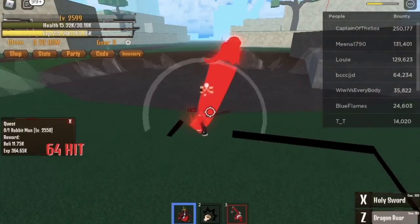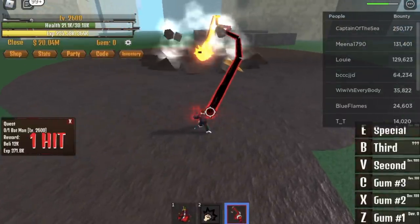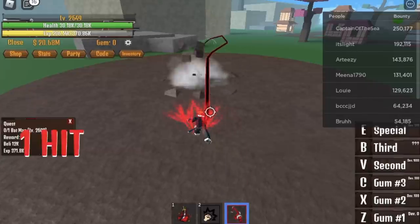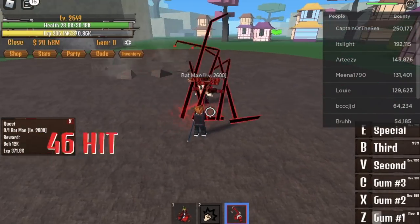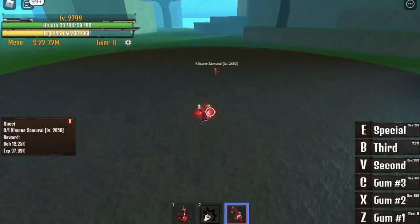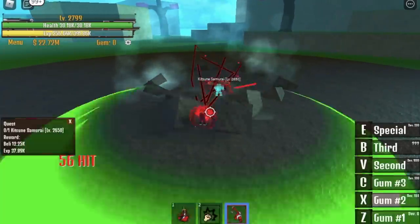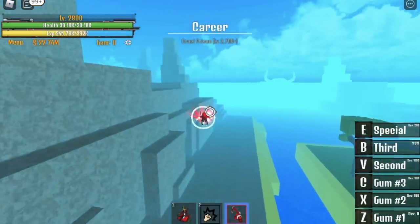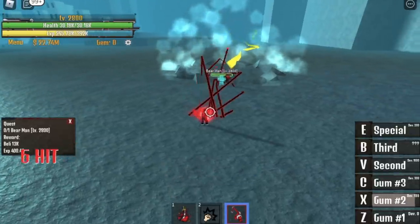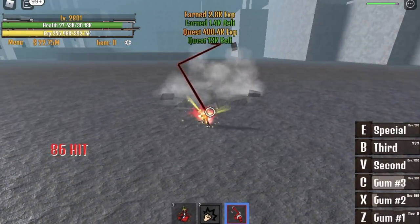By the way, I got the Saber. At 2,600, you can now start defeating the Batman mob. It's kind of easy — second skill and first skill. There are lots of players in this area because it's near the save point. After reaching 2,650, you can now start defeating the Kitsune Samurai. Second and third skill is enough. After reaching 2,800, Corsair — the Bear Man is kind of strong. You need three skills: first (Z), second (X), and third (Z). Always use Gear 4 Snake Man on all the mobs.